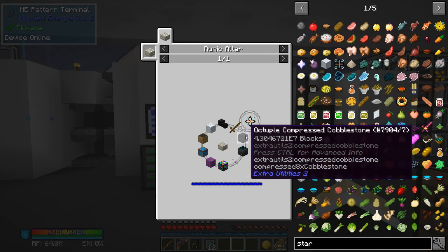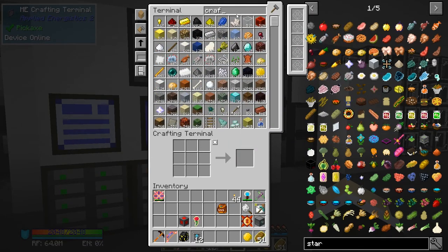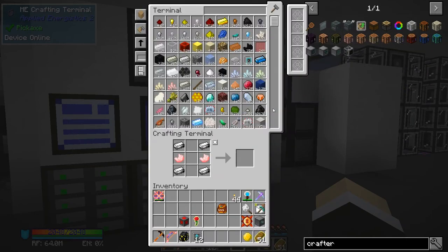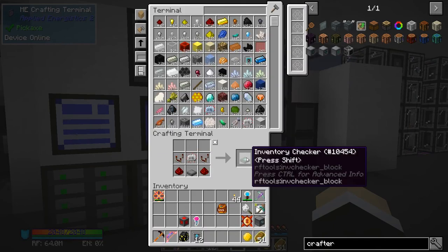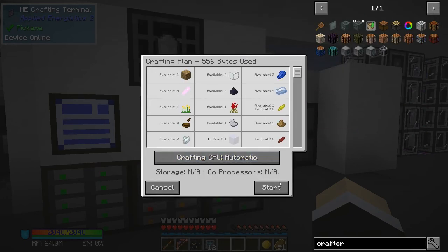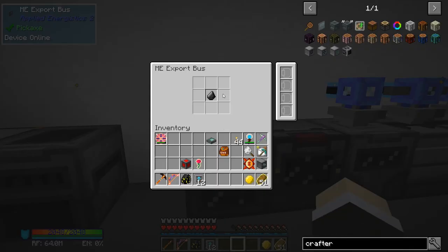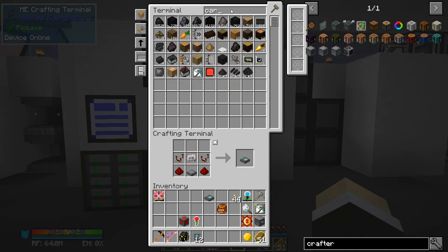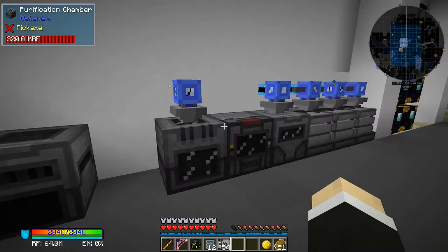The one thing we do need is octuple compressed cobblestone, so I need to build a crafter. I don't think I've got a recipe for that. Let's see what we need - the same thing we needed last time. This time I'm a little bit more prepared. Let's do 64 because every time I seem to be missing some. We need the machine, which should be faster because I've upgraded my machines. It's not outputting fast enough so let's put some upgrades - acceleration cards - there we go, that should work better.